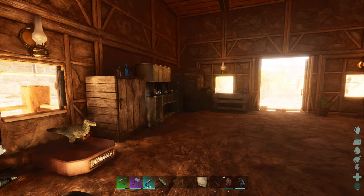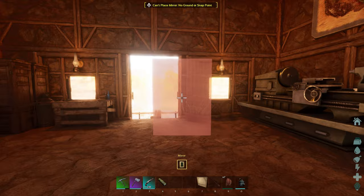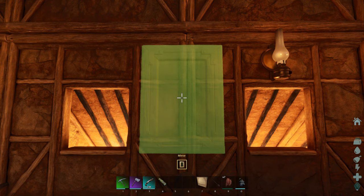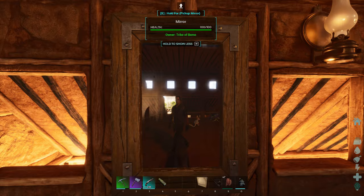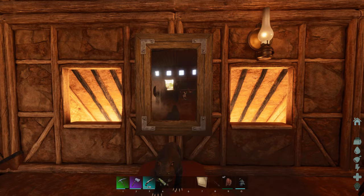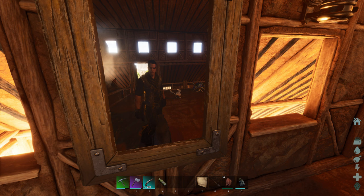Before we head out and grab our stuff for taming, let's take a look at this mirror real quick. We want to place it up here by the bed - maybe right here. Arc being Arc, I'm guessing there won't be any kind of reflection. There is! Oh my gosh, my frame rate went from 60 down to like 45. That definitely needs to be worked on a little bit, but it's an actual reflection of the base.